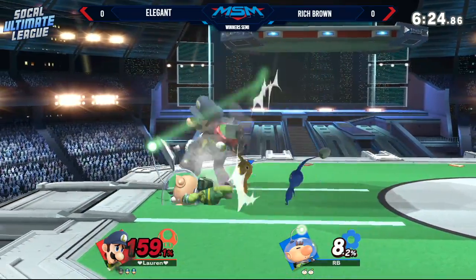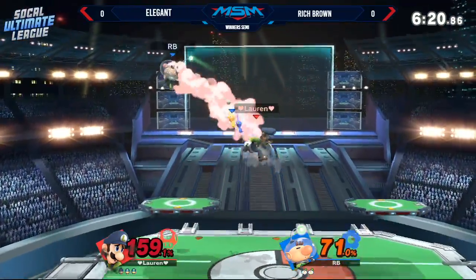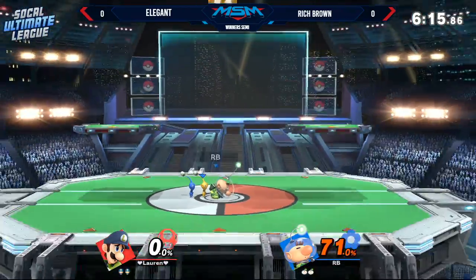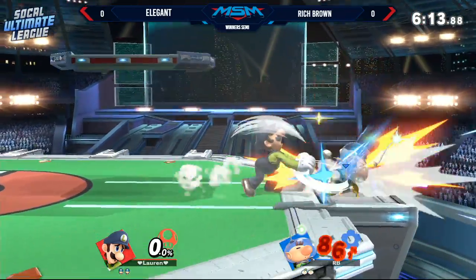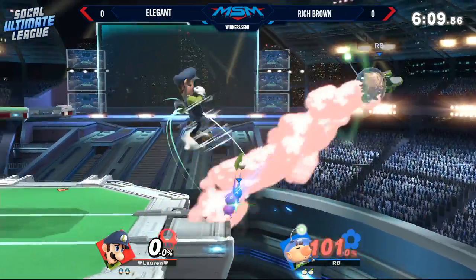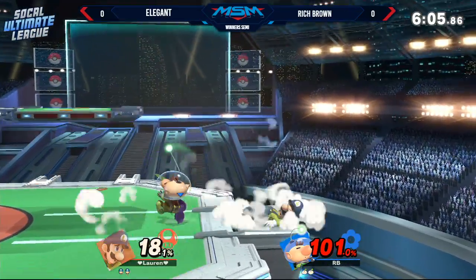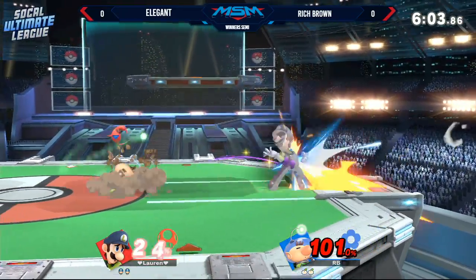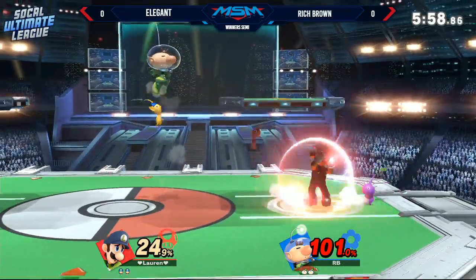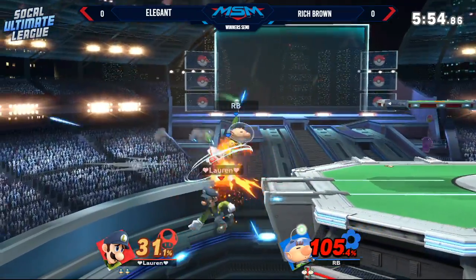I like how he sets up that empty hop back air to potentially read Elegant back on stage. He dodges the grab but Elegant finally finds it — could this be the big opener? He doesn't find it, but it's good percent either way. He was dash attacking a pikmin and was able to get a force match afterwards. You have to remember on lighter characters, if the knockback is too high they'll get into grounded tech situations instead of getting stuck on the ground, so you can't get the up beat afterwards.